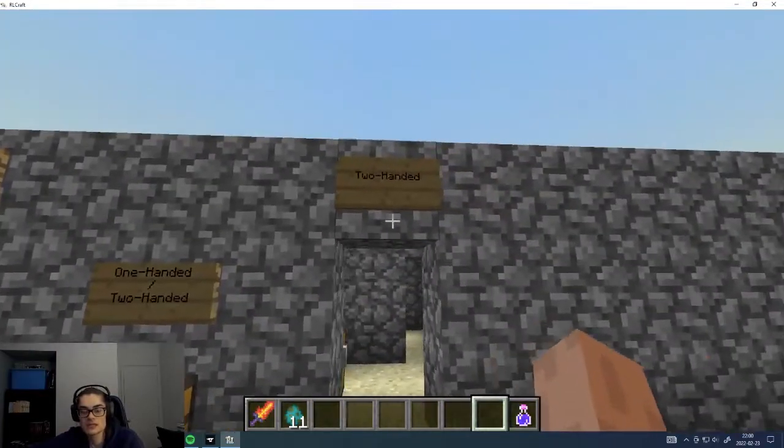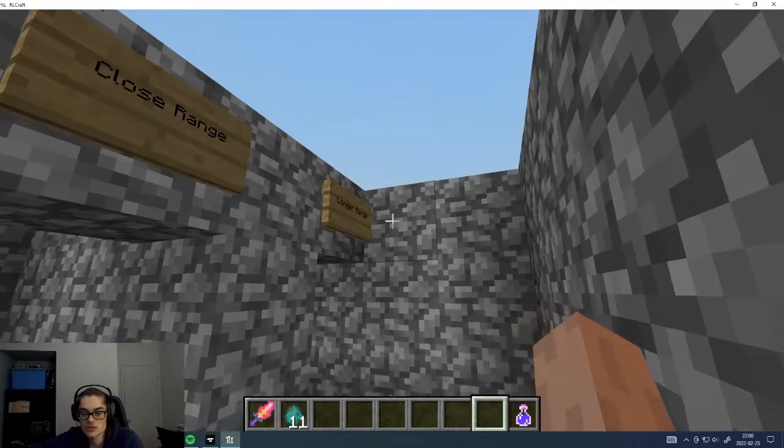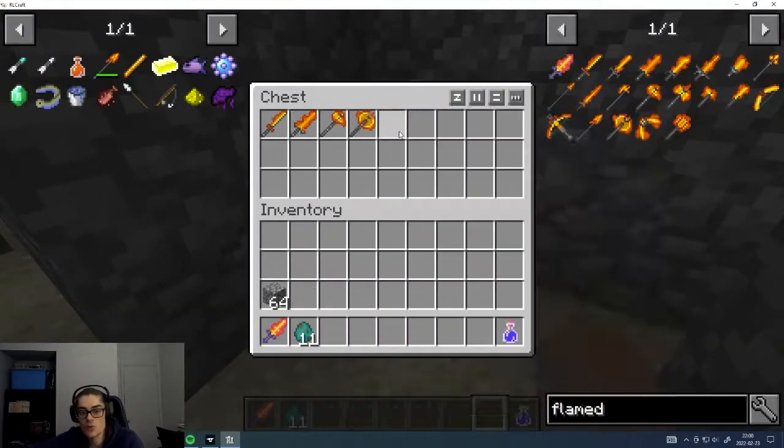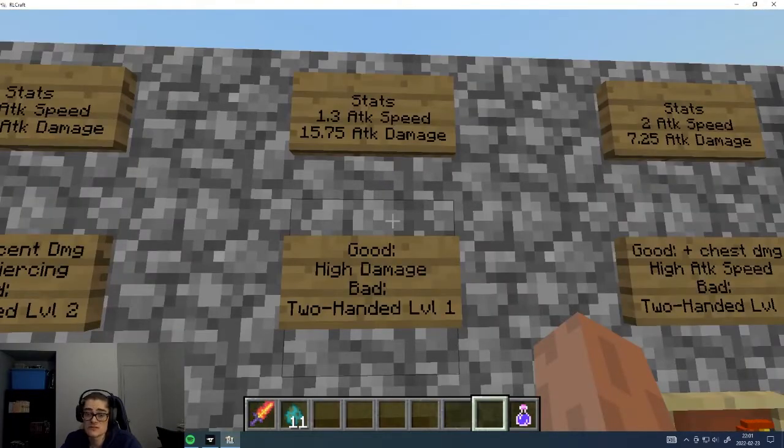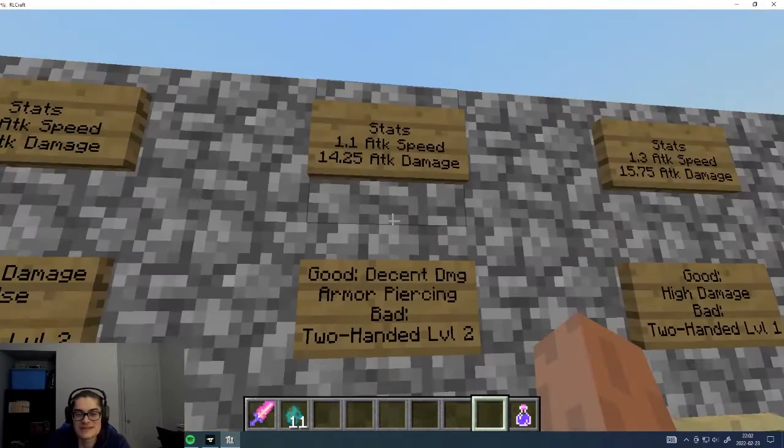Now the two-hand section — starting with close range. There are only four weapons. The katana has good attack speed for a two-hand weapon. Like the saber, it does bonus damage when the enemy has no armor in the chest area but also needs less than two armor points. The general downside of two-hand weapons is that you cannot have anything else — it's mostly going all in on attack. The long sword does a huge amount of damage but nothing else — decent attack speed with no extra effect, just great stats, and has the two-hand level one penalty of 25%.